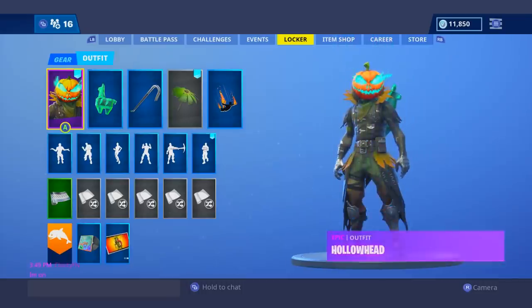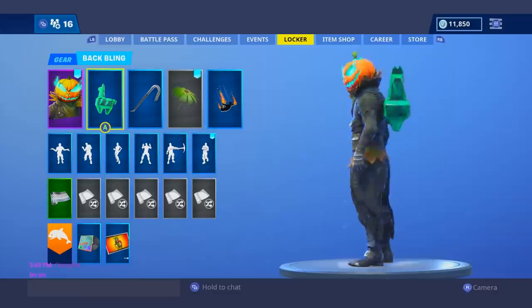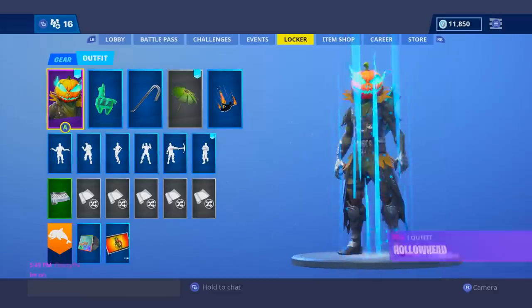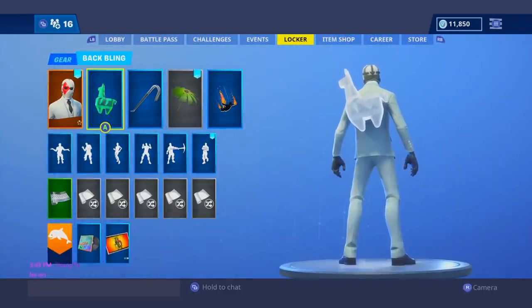At my number 20 spot, I had to give it to the Hollow Head with the green Crystal Llama. I think this is a perfect combination — all 20 I put on this list I think are perfect. At my number 19 spot, I had to give it to the Wild Card with the diamond Crystal Llama.